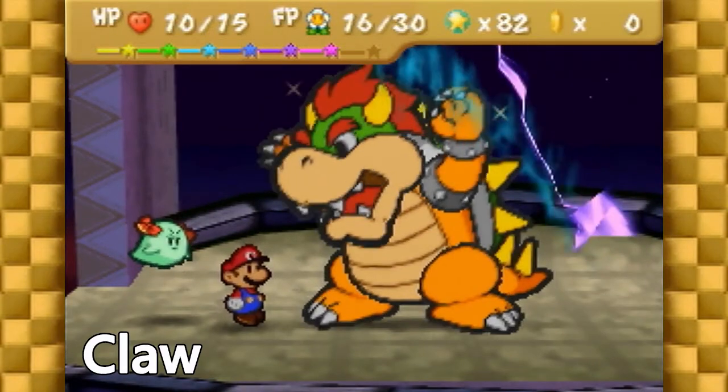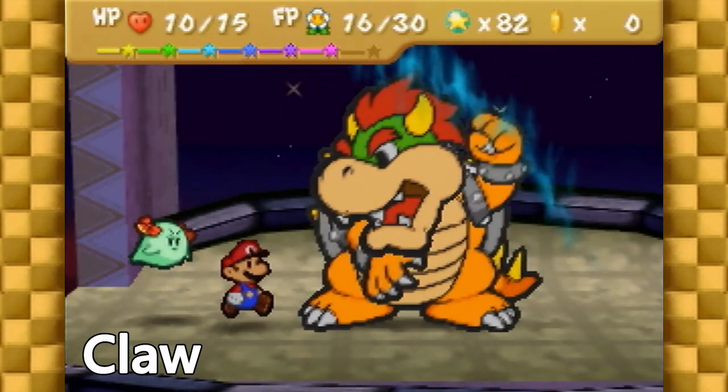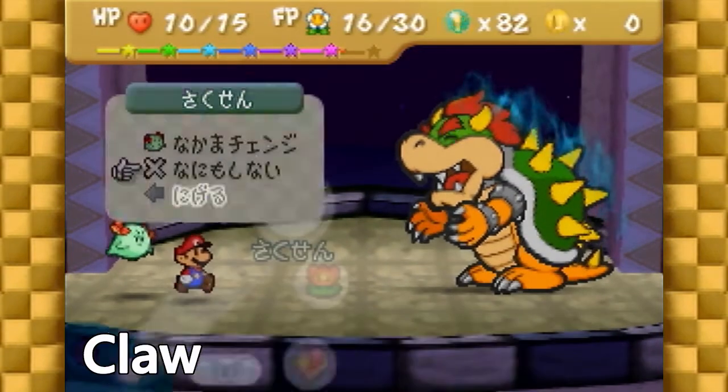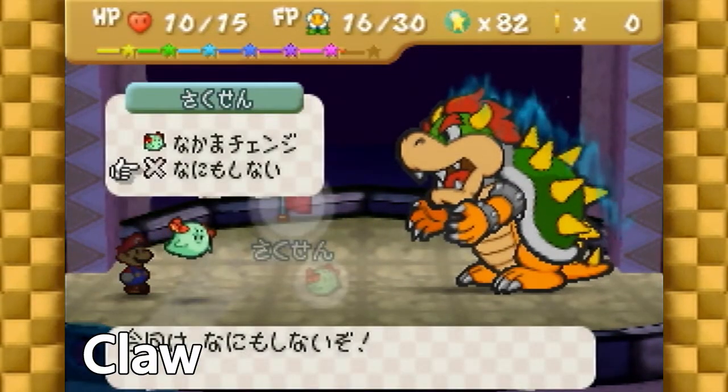For Claw, it's this frame, this frame, and this frame. When people miss Claw, they usually hit A too early. I always tell people to react and not anticipate for this one.